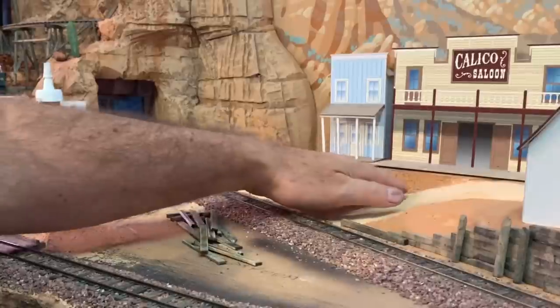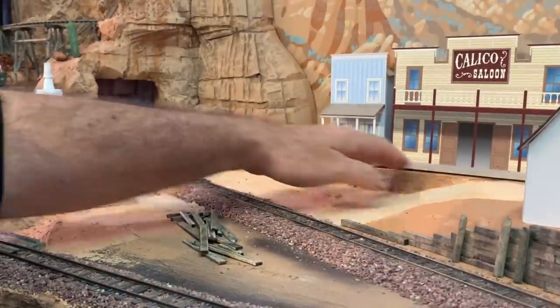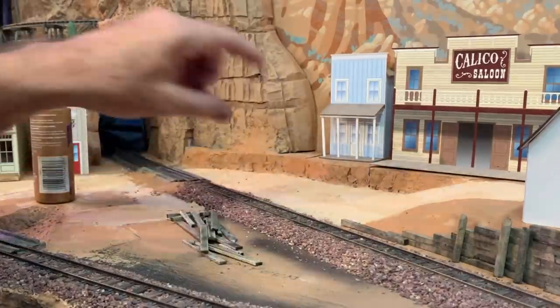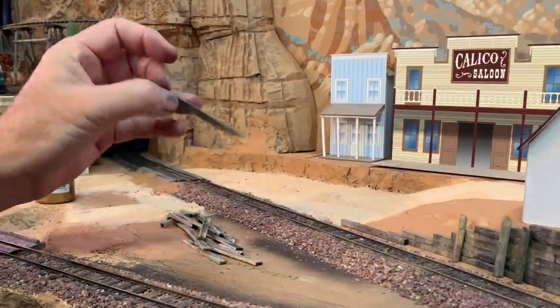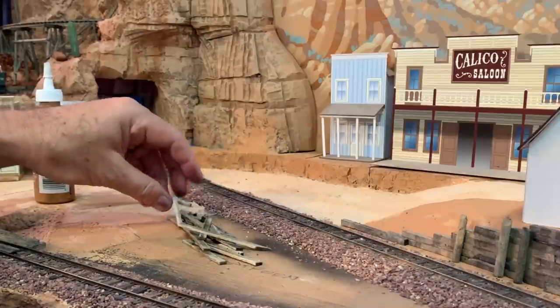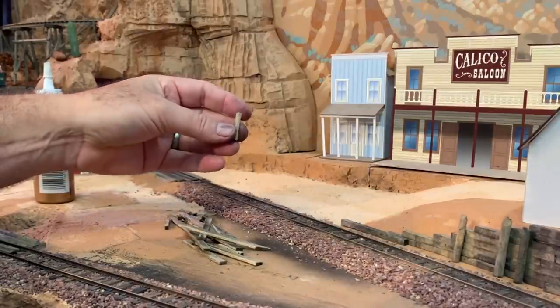Now I'm ready to begin on the retaining wall that runs along Main Street from basically the Calico Saloon to about the grade crossing. It's also going to be made of wood but a little more lightly built. I'm going to use these 4x12 coffee stir sticks and some 6x6 timbers for the uprights.